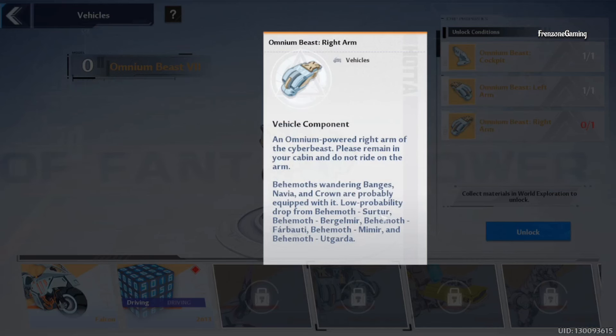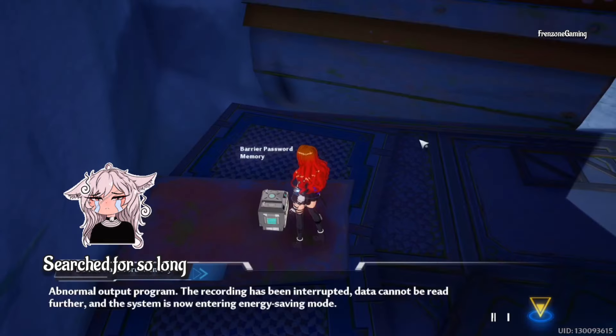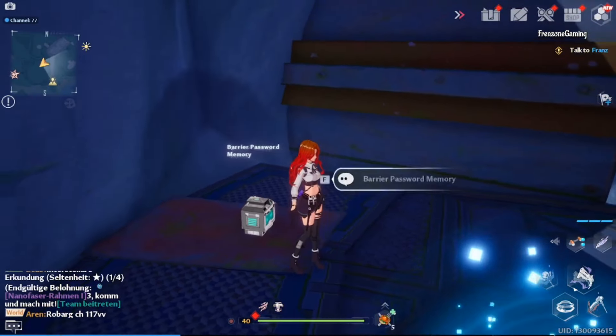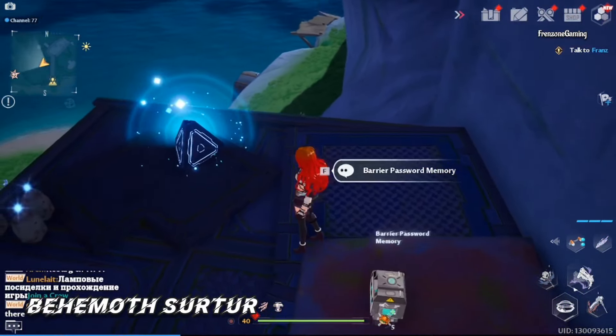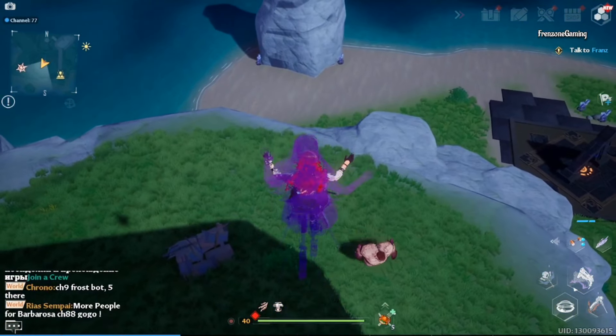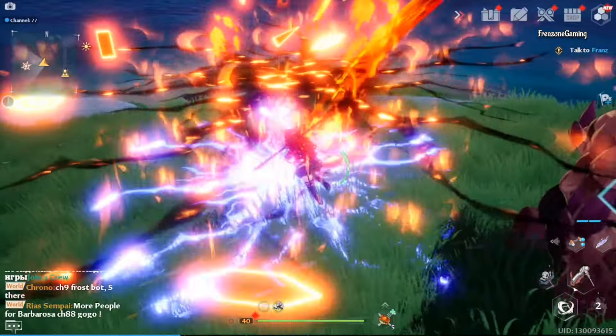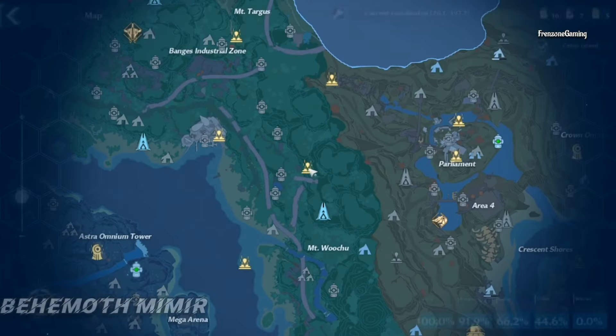There are five monsters you can kill for the third piece, but I only know the locations of four. The fifth one, Gada, I couldn't find after searching for more than three hours. The first behemoth is Sorter — you can find it right near the final passcode location and kill it there. The drop rate is quite low, so keep that in mind.